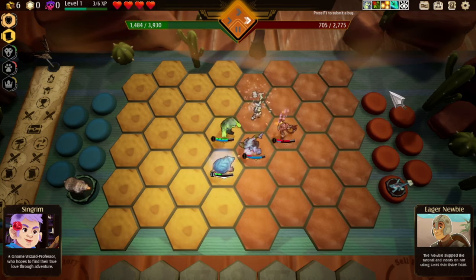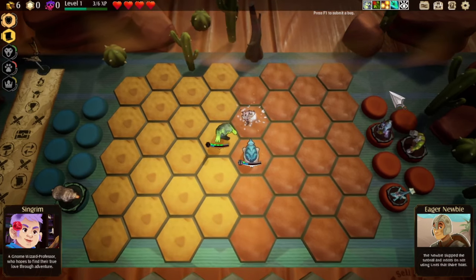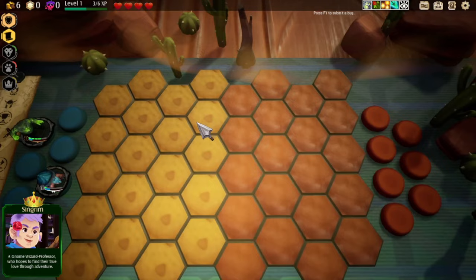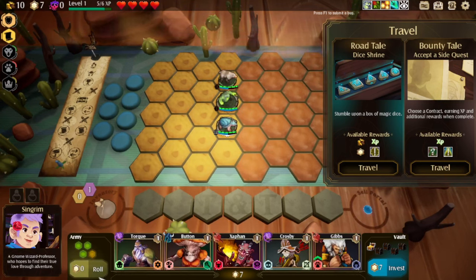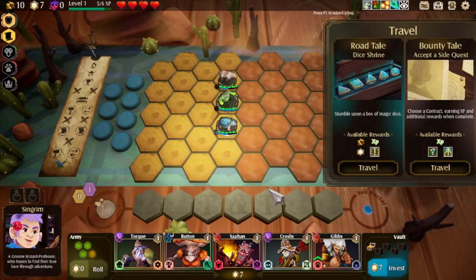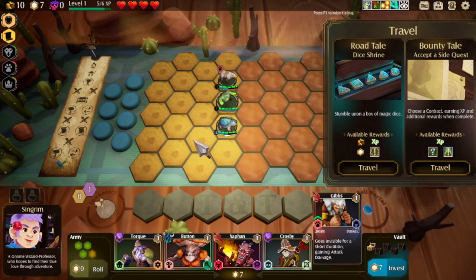This has gone horribly wrong — no, I think we're good. We do need a higher damage character, something that actually puts out damage. We could also do with it being Royal, Beast, Reptile, or Tank. This guy's Beast — what would we get for tier 2 Beast? At combat start, when an enemy dies, your Beast frenzies, gaining 30 attack speed. That's not bad. Goes invisible for a short duration. Maybe we take Gibbs? Let's take Gibbs.